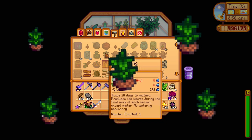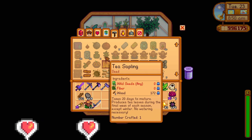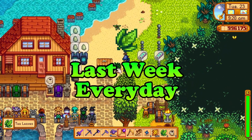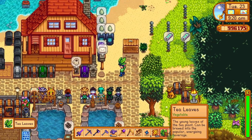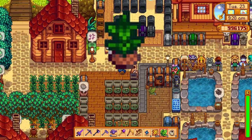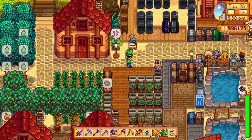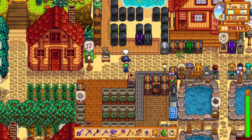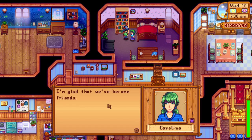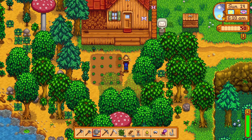Tea saplings are really important for a starting farm, so it's really good to try to improve the friendship with Caroline as fast as possible. Tea saplings produce tea leaves every day in the last week of the season, but they can also be sold purely as tea saplings for 500 gold each. To craft one you would need 2 mixed seeds, 5 wood and 5 fiber — at the start you'll have tons of those, and if you can make tea saplings, you can sell them for quite a lot.